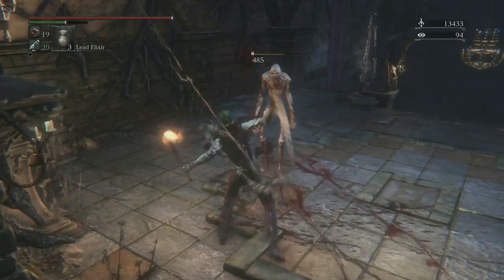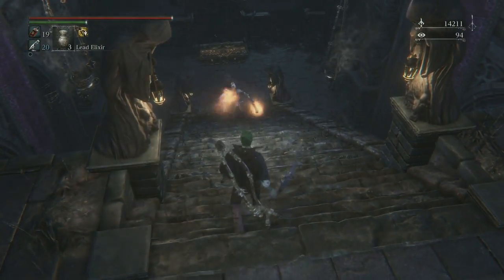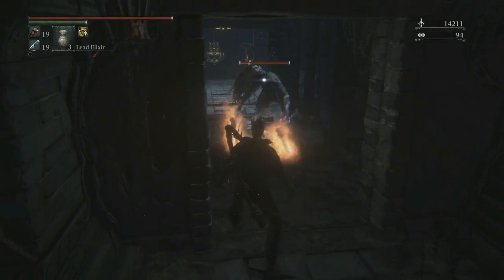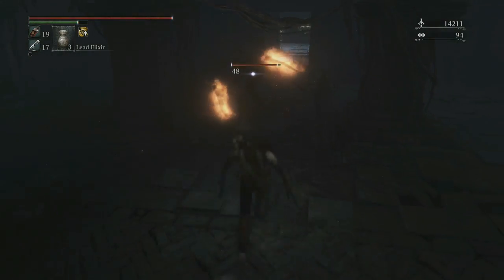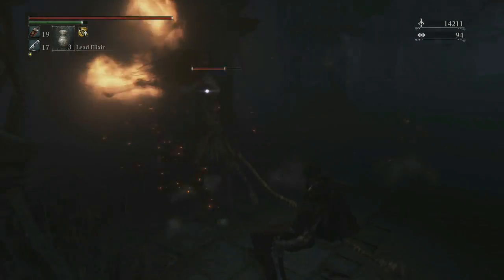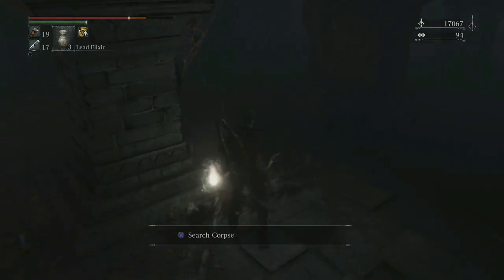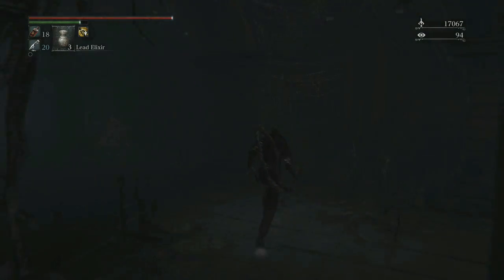Hello asshole - die. Anybody else down here? No. You gotta be careful, there's a pressure plate right there. Don't want to hit that because more enemies would spawn. Come on bitch. I'm gonna deal with you the way I like to deal with you - with the cheese! Give me your shit. Now it's time to actually check out this thing.